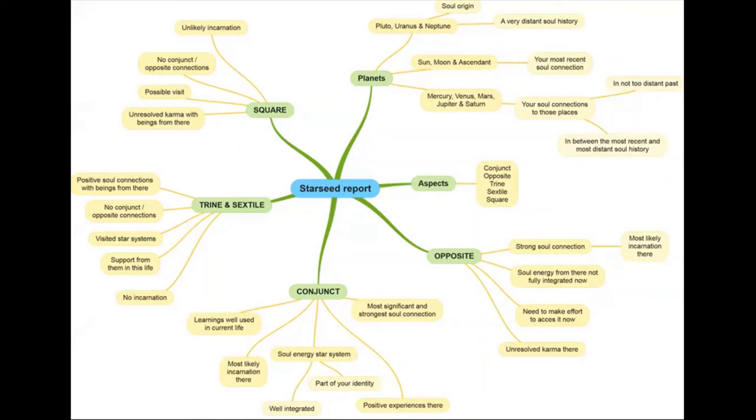When you write down all your trines and sextiles, let's use an example: if I have a trine to Lepus — the constellation Lepus, trining the star Nihal — this is where the game gets interesting. If I see that I have no other conjunctions or oppositions to Lepus, the bunny rabbit constellation, it might mean I didn't incarnate there. I might've just visited that star system and can call upon them for support in this lifetime. Not necessarily incarnation or embodiment in that star nation — which is very different than a conjunction.